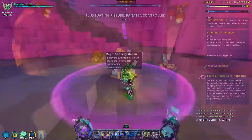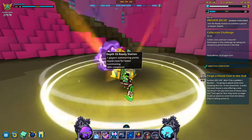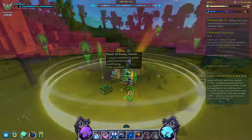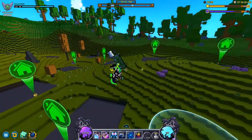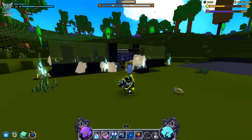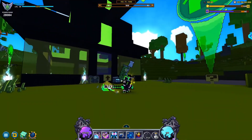Moving on from the geode caves, the easy cornerstone waypoint mod is an amazing mod for when you're playing classes that need to restock on flasks often, or if you're farming and need to loot collect to free up inventory space. This mod simply adds a large waypoint to all unused cornerstone spaces, making it significantly easier to spot cornerstone plots from a distance.